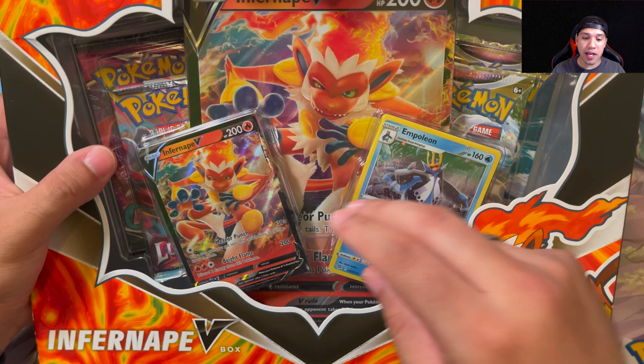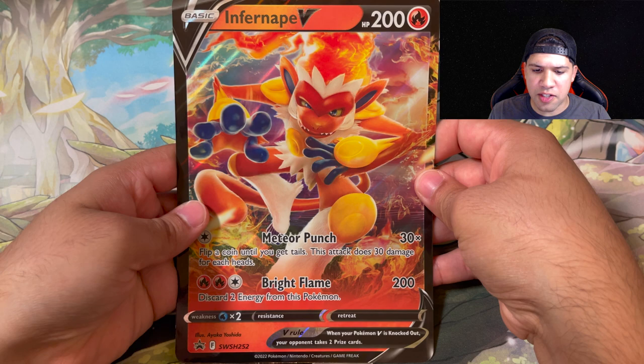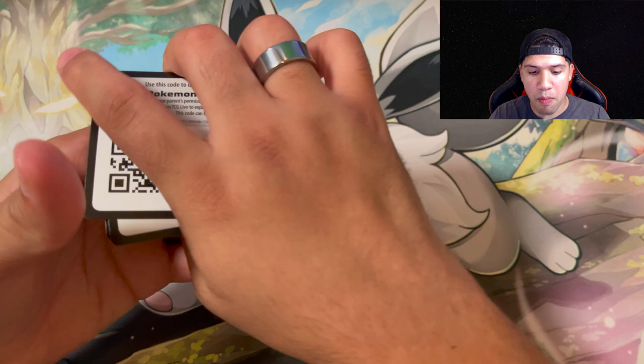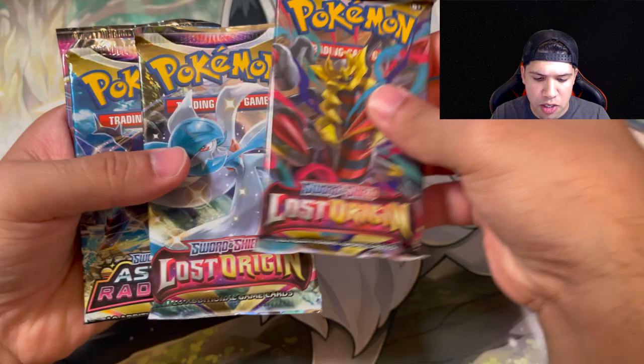As you can see, we get an Infernape V promo card along with an Empoleon one, the jumbo Infernape, and it looks like four packs in there. Here's the jumbo promo card for the Infernape V - Meteor Punch and Bright Flame - and then we have the promo card for the Empoleon, which is just a holo, and then the Infernape V holo as well. We are opening three of the boxes today, and each one comes with four packs: two Lost Origins, one Astral Radiance, and one Fusion Strike.